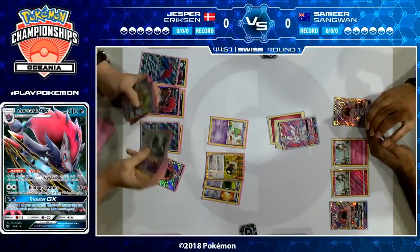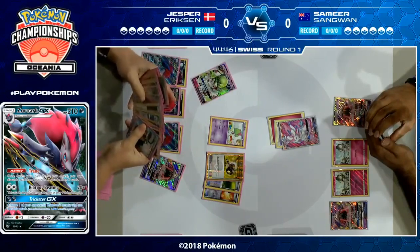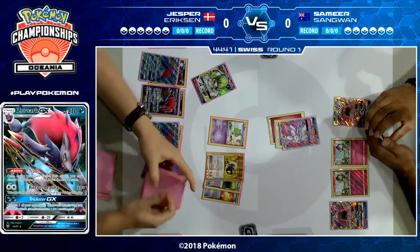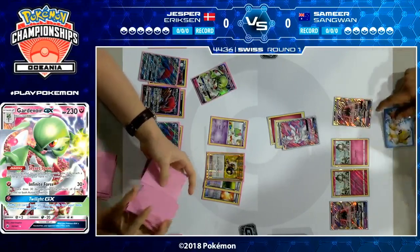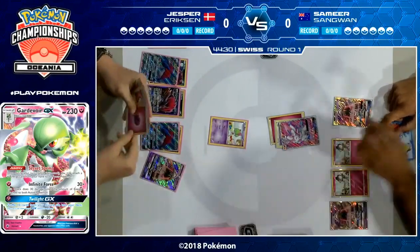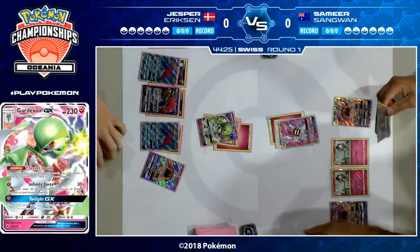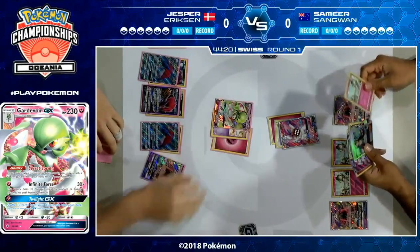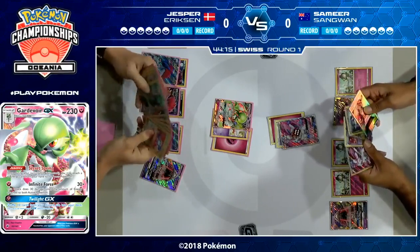Another Ultra Ball as well. We could see a turn two triple Zoroark GX and Gardevoir GX. Samir was getting everything he wanted and his board was looking really good — and it's almost like Jesper saw that and thought, 'You think you've had a good start? How about turn two — free Zoroark and a Gardevoir?' He doesn't even need Gardevoir in the active because he can do Infinite Force hitting 60 on turn two, softening up that Sylveon, which is now in range for a KO next turn. A really fantastic start from Jesper.